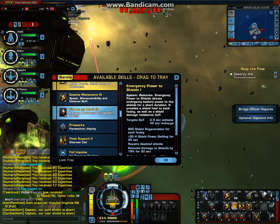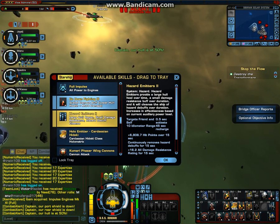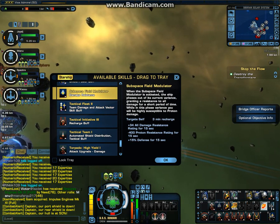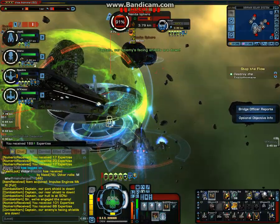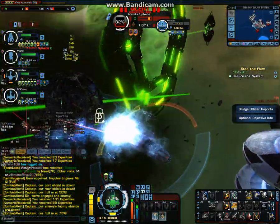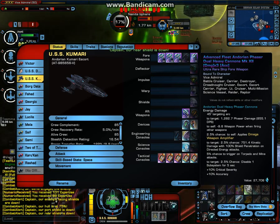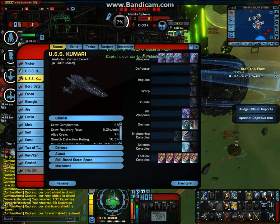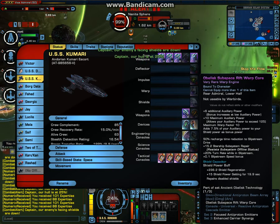Right now I'm not focusing cannons to do this, but this ship can have quite a strong DPS. The current setup I have, which is pretty cool DPS, is: Advanced Fleet Oriar Phaser Duel cannons with damage x3 and accuracy, with the Kumari Phaser Wing Cannons, and also 3 Quantum Torpedoes. With the Season 7 Maiko Adapted Covariant Shield and the Borg engine. With the new Obelisk Subspace Rift Warp Core.